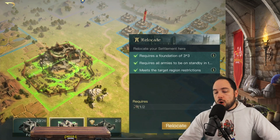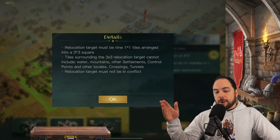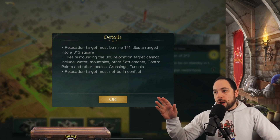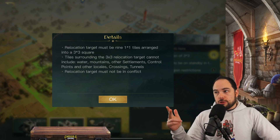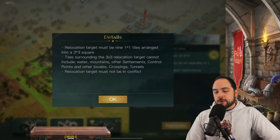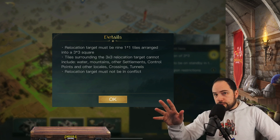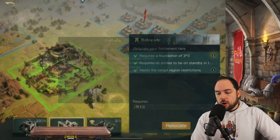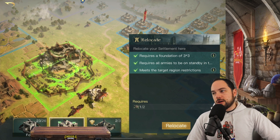I go to Build, hit Relocate. It explains the 3x3 section: it has to be nine 1x1 tiles — there cannot be any 2x2 tiles. The tiles surrounding the 3x3 location cannot include water, mountains, other settlements, control points, or other locations like crossings and tunnels. These areas cannot be in conflict, which is when the land is on fire and there's war happening. And all armies have to be in standby in your city. What a pain.